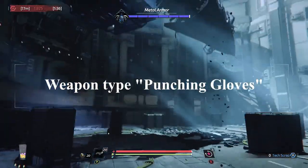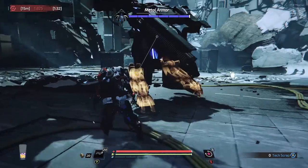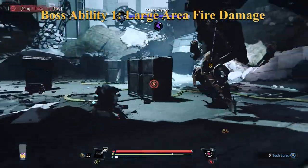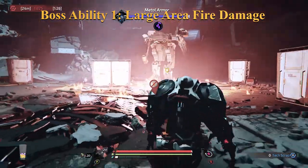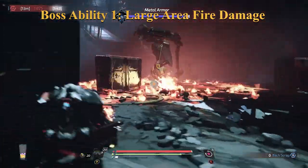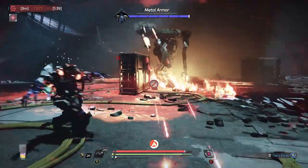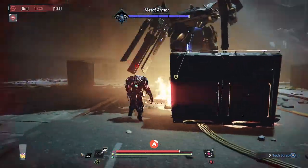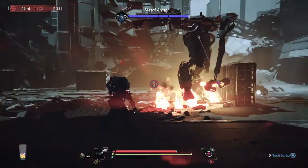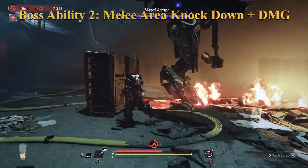Stay close and use a fast weapon — I use the punching gloves. Target the right foot. Watch out for the large area fire damage ability and hide after that. It's hard to get in there without taking too much damage, so you have to hide. Watch out for the machine gun, then get in close and choose your timing correctly. If you're too impatient you'll end up taking a ton of damage.